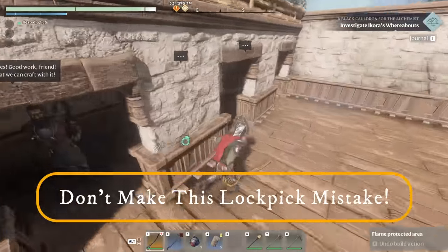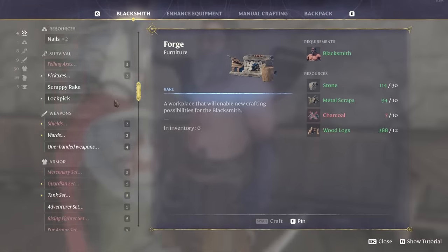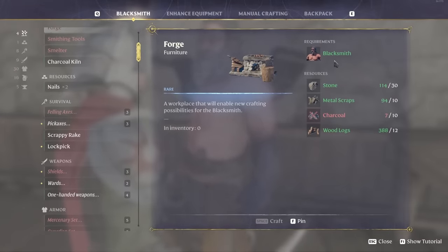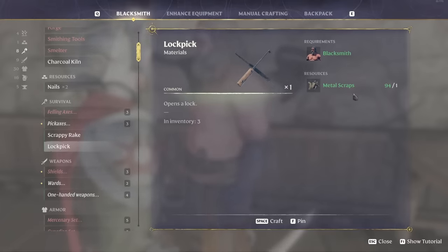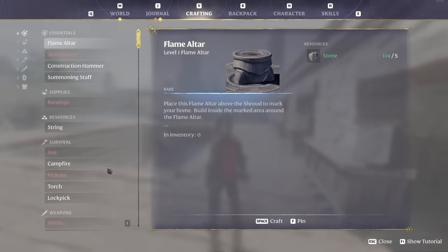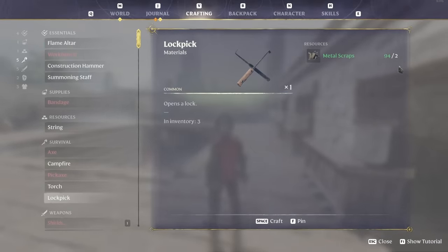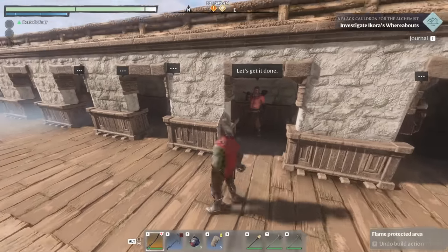One crucially important thing about lockpicks that I realised a bit too late: you really want to be crafting these through your blacksmith. If you click them there it costs one metal scrap per lockpick, whereas if you press V in the character menu and go down to lockpicks it costs double the metal scraps. You get two for the price of one going through the blacksmith, so as soon as you've unlocked him make sure you make all your lockpicks through him.